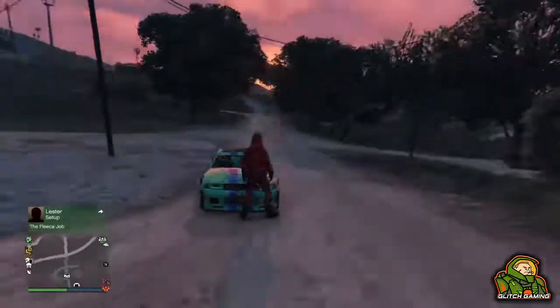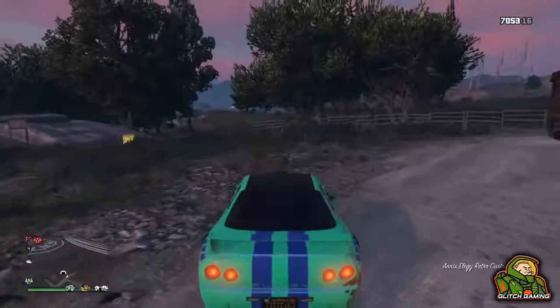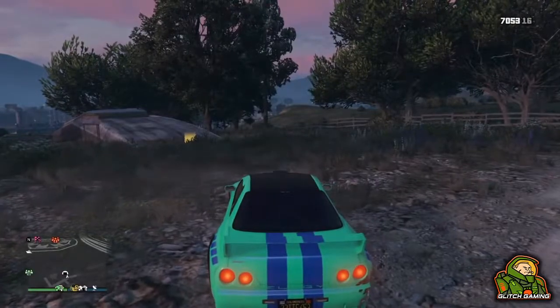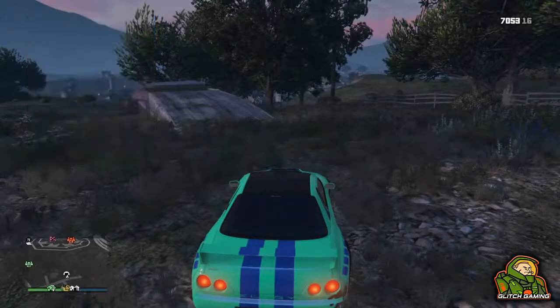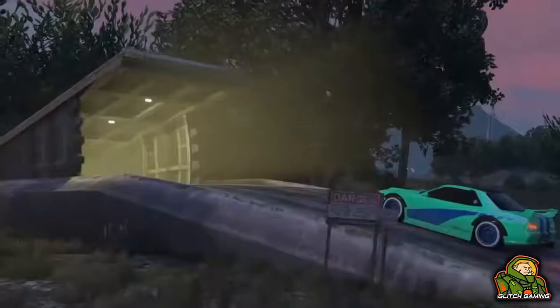After quitting the job, go over to your Elegy Retro Custom or whichever car you're duplicating — you should spawn outside your bunker with the car. The license plate will have changed from the old plate to the new one that was on the Elegy RH8. It has replaced the stock Elegy RH8 and turned it into the car you want to duplicate. You're effectively swapping a stock Elegy RH8 for an Elegy Retro Custom, making around a million each time. Return the MOC to storage, drive into your bunker, and go into your MOC — the glitch is complete.